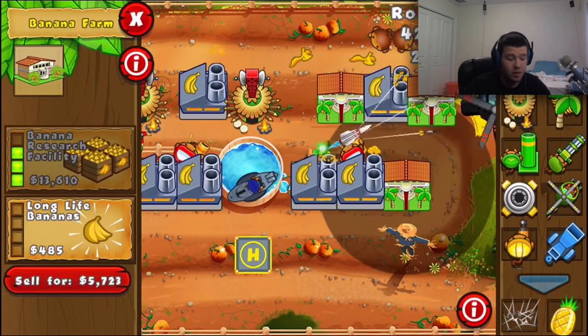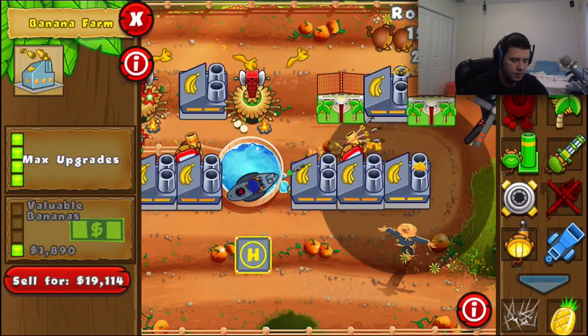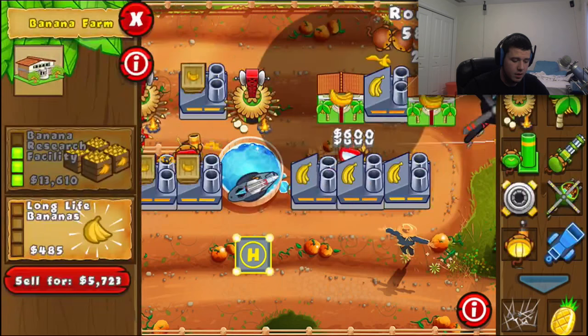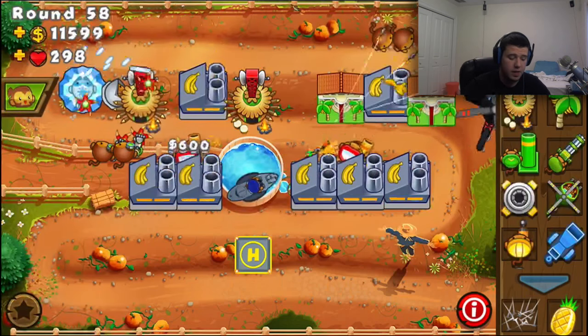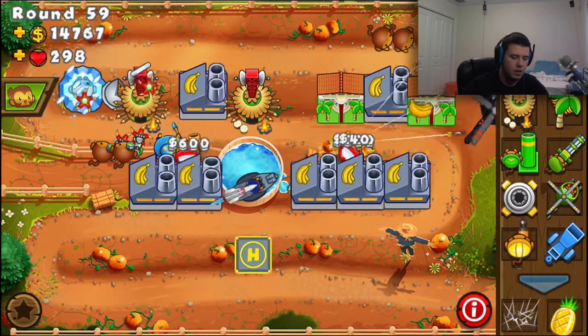And we just beat him out. I don't think there's much chance of us losing — I don't want to jinx it, but let's be honest, there's not. He has three factories, I have four. His defense over there — well, he's got the bloons covered. He has the Arctic wind up, which I'm not sure if I ever actually used Arctic winds back in the day.